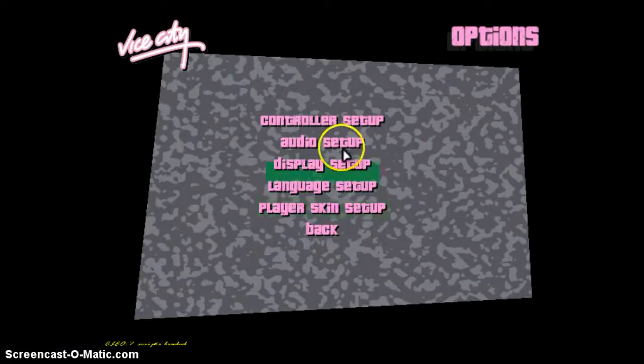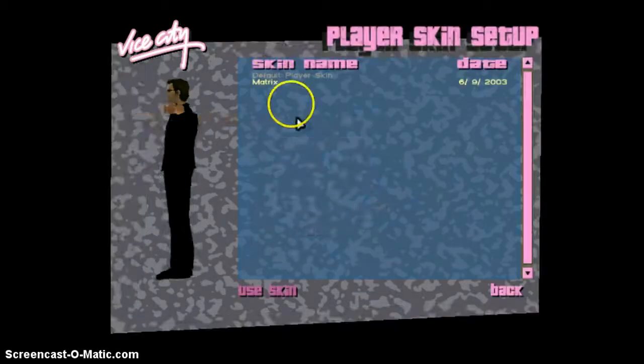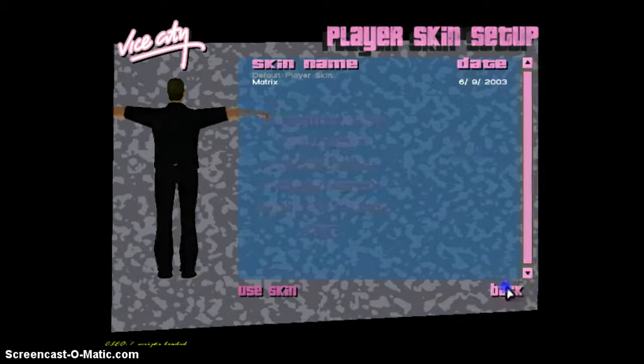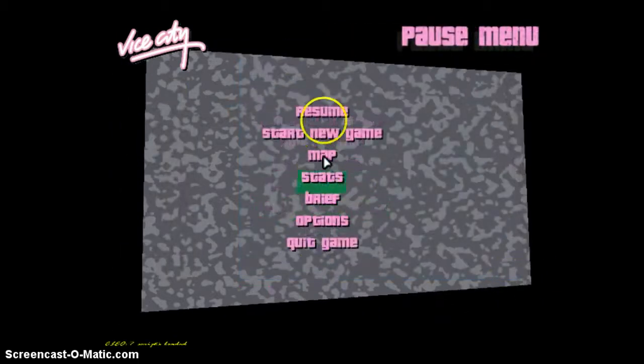I'll show you many mods. This mod comes with a Matrix one - you see I have the default on me and you have the Matrix one. I'll show you all my mods right now, and you can tell me if you want any mods. I can download the link and put it in the description.